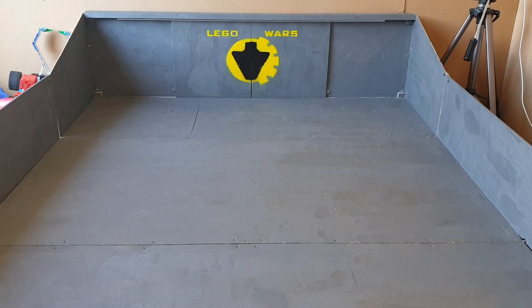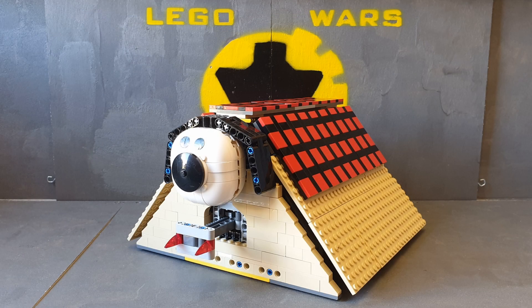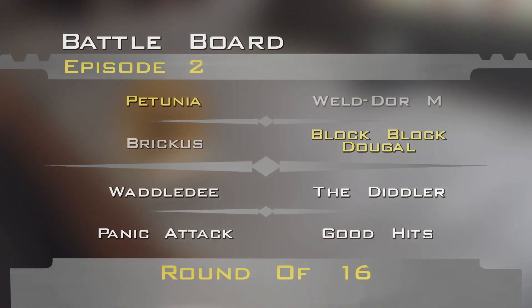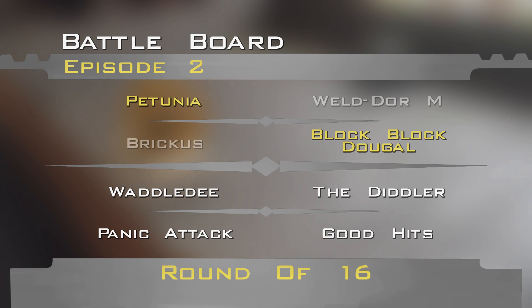And the winner by unanimous decision is Block Block Dougal. Well done to Block Block Dougal for that upset win. Our next fight will almost certainly not trouble the judges, as we have a spinner showdown between the Diddler and Waddle Dee.